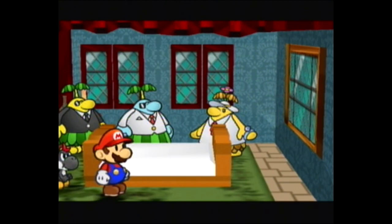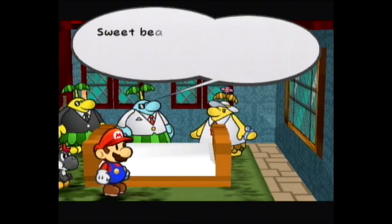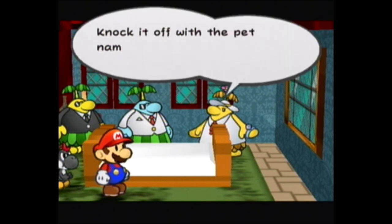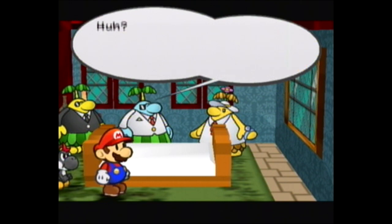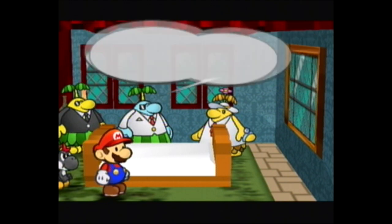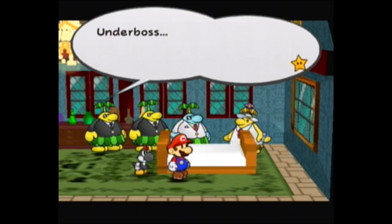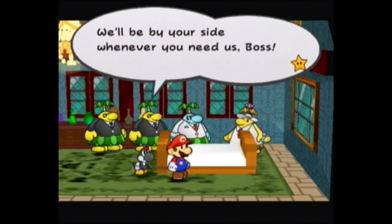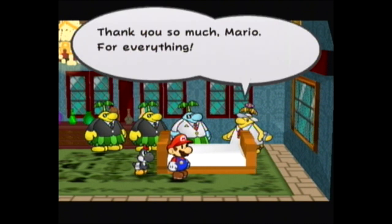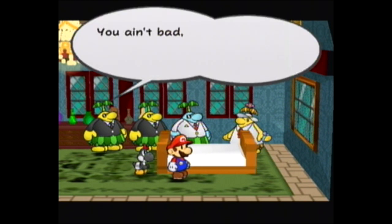Now Dom Pianto will just be sitting around in the clubs in his own casino, just kind of standing there, apparently enjoying the high life. I forgot to record some of the casino. You get the tickets for the minigames by doing Trouble Center missions, and then you can unlock certain little games you can play in the casino for prizes. I don't remember if there's anything particularly good in there, but they're all right.